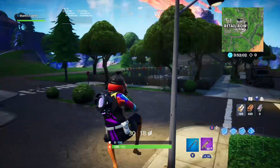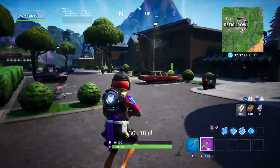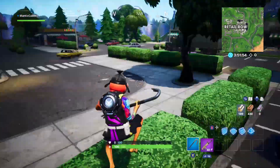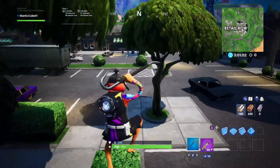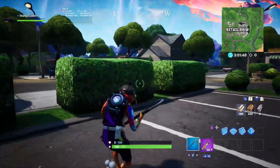Everything looks just the same. We got the giant statue, we got all the buildings, all the trees, everything that's typical. I don't see any zombies, so I'm gonna assume there's probably no zombies in Playgrounds, but as you hop into a real match there's gonna be some fiends that you guys could fight off.